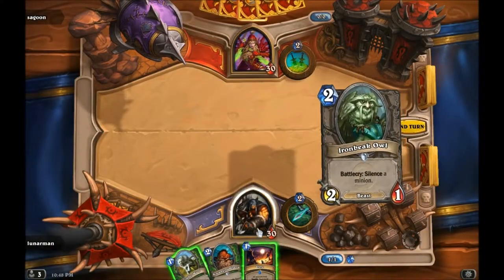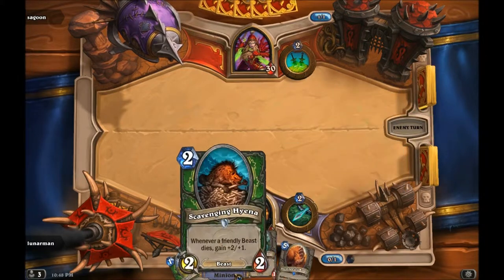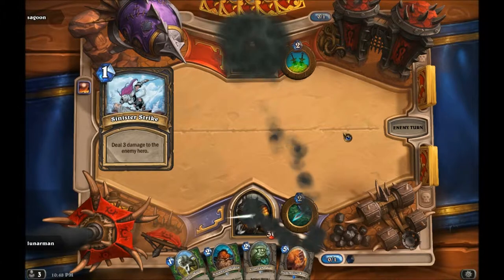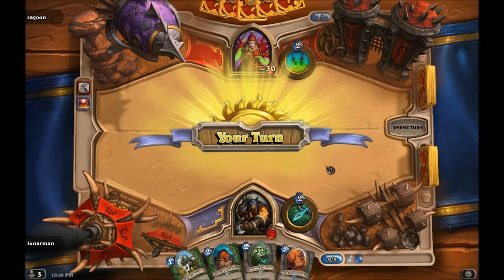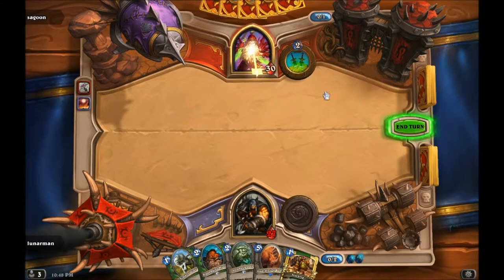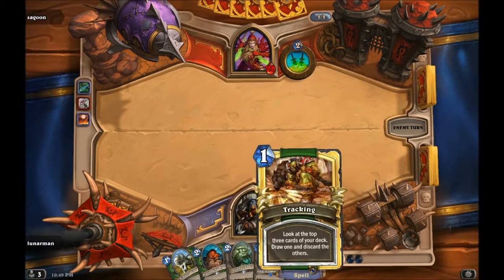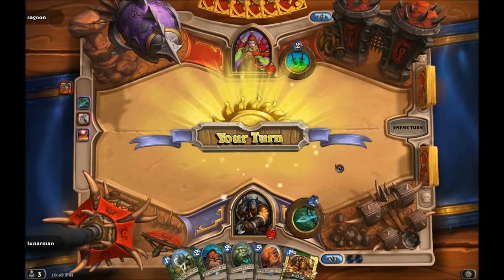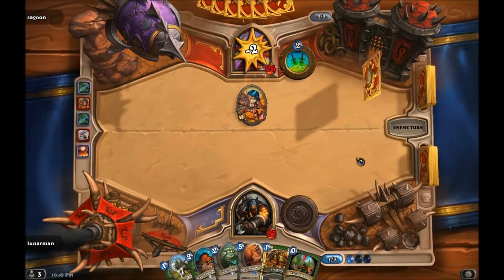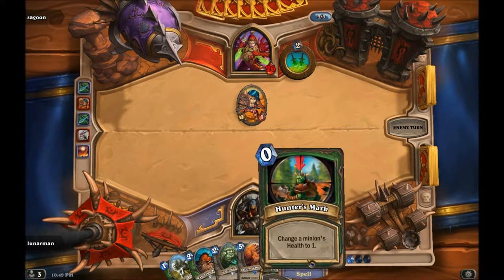Alright so Rogue — I'll go ahead and use Flare because he's not gonna have any secrets. He could have stealth but oh well. Stampeding Kodo — nice. I don't really want to play these alone because he'll just pick them off, so I'm gonna have to wait a while. I might actually lose this game because whenever you play this deck you usually play everything all at the same time. I don't want to play this yet because he doesn't have any creatures — I'm gonna save it until later. Another good card in this deck is Hunter's Mark — makes a minion 1 health — so that if you play Unleash the Hounds and then use this on like the 8-8 Tree of Life, it becomes an 8-1 and you can kill it with the hounds. Pretty nice.